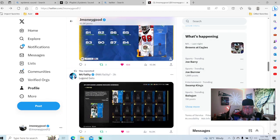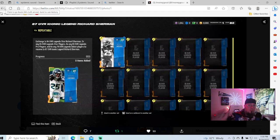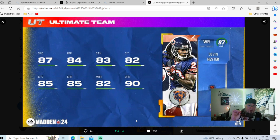For coins, I'm doing the same methods — legend sets look ridiculous. Exchange 1 84-overall legend star for 84-overall legend star players, 6 81-overall legend pros, and 6 78-overall legend debut players. The sets look disgusting but there should be coins in there and we'll go over that tomorrow — we might live stream for the legends drop, so turn notifications on. Devon Hester is coming: 87 speed, 84 jump, 83 catch, 82 catch, 85 spectacular, 85 short, 82 medium, with a 90 deep route run.